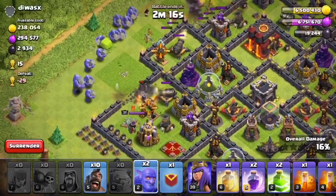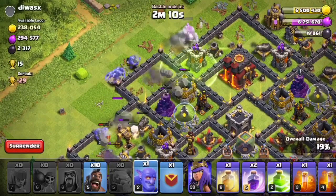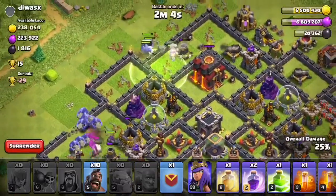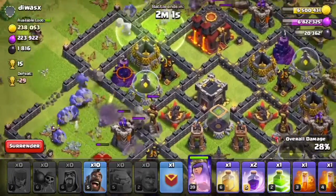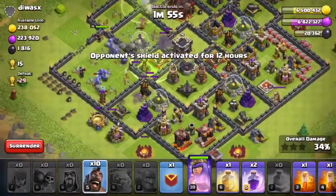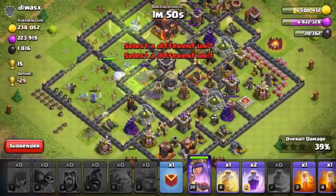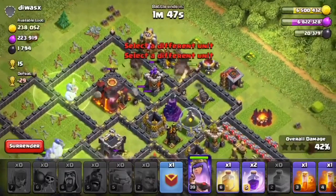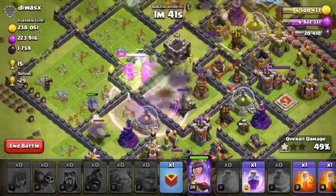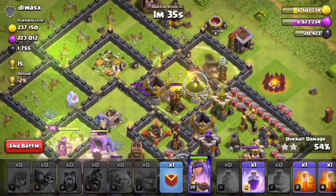A wall breaker spread out — we need to get some bowlers in here. I'm going to use a jump right there just to get that golem going in, because it would be annoying if he stays stuck on the outside the whole raid. Let's do another jump right there, and let's send our hogs on this side. Let's put a rage here to rage those up.